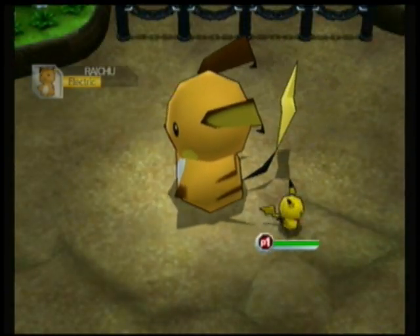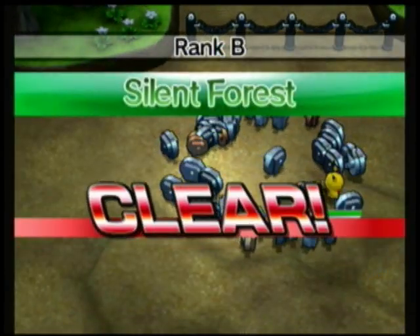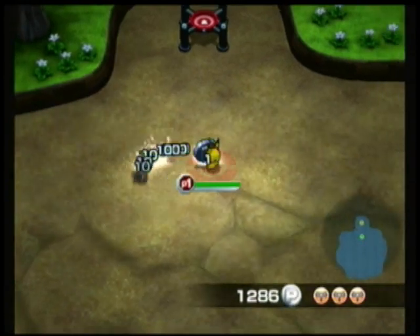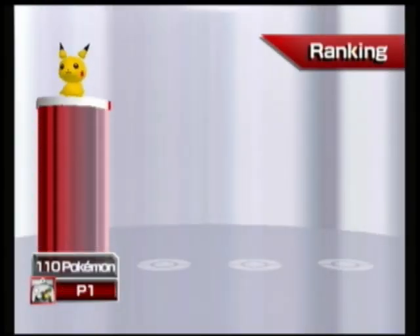Quick Attack hits them numerous times, and then Pikachu flies right out of the way. I did not get Raichu, but he just got destroyed there, so I don't know how much help he would have been anyway. That's embarrassing for Raichu, I guess. Quick Attack is also nice for areas like that to get away quickly.